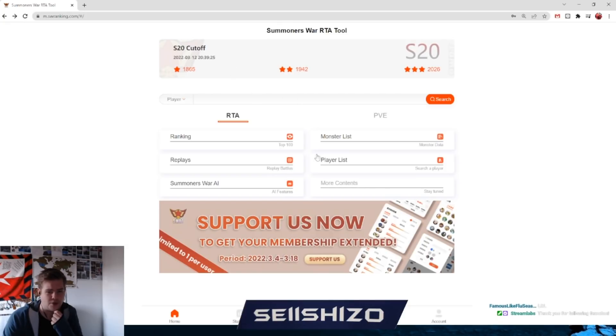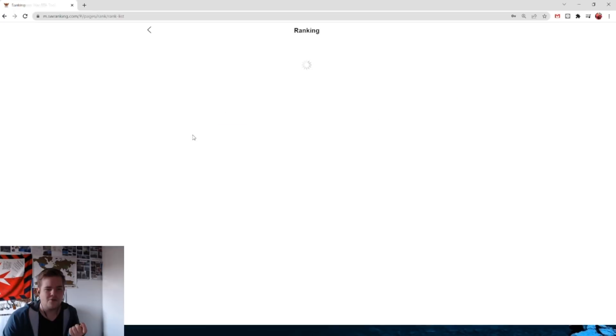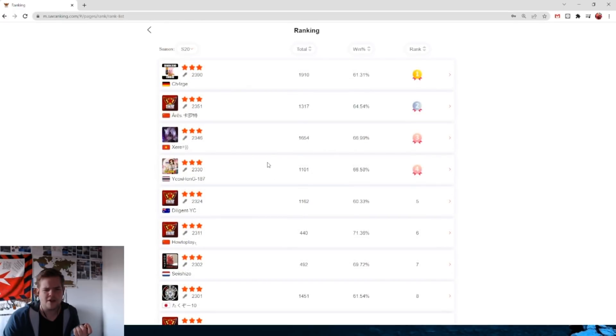Then we have a bunch of things which is kind of weird in my opinion. Some features are at the bottom with my logos in front, some are within the home screen, but not everything on the home screen is also at the bottom. For example, player list is not there. Ranking — I'm not sure where it goes. Oh, that one is also not at the bottom. That covers like the whole ranking and everything. Where am I?